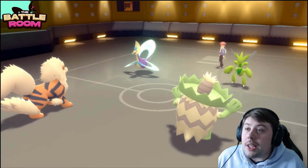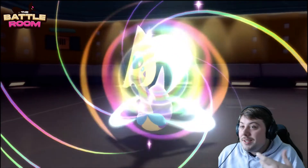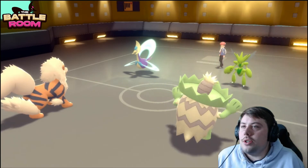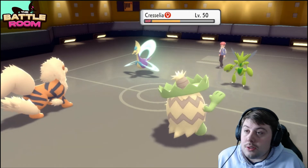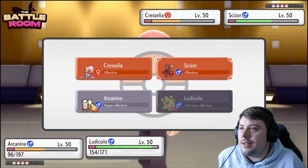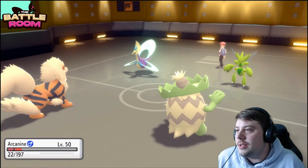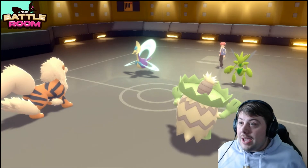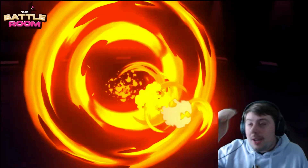Scizor goes for Protect — it also lets Scizor Protect next turn. I'm going to Flare Blitz Scizor 100%. Snarl is weakening Cresselia; it's not too scary for now, but a couple more Moonlights and Calm Minds could turn it into a huge threat late game. Next turn is really really good for me — nothing can take Flare Blitz plus Scald. Rotom goes down, Cresselia or Togekiss goes down, Scizor goes down. I'm getting a KO next turn unless they get a double Protect.